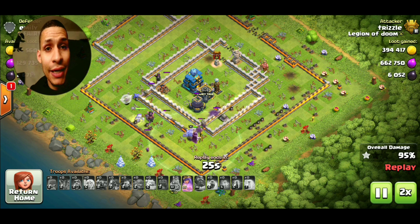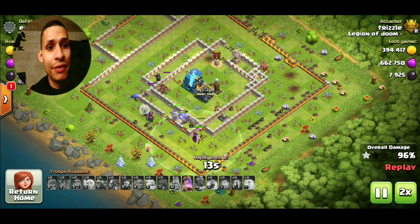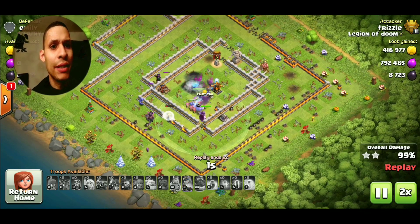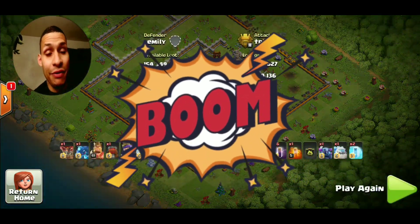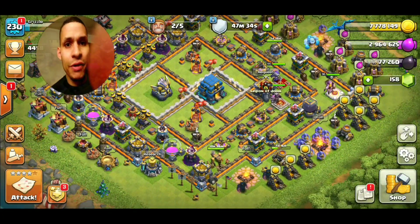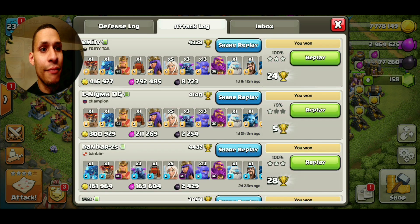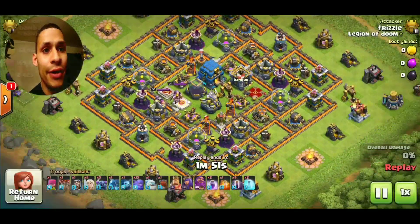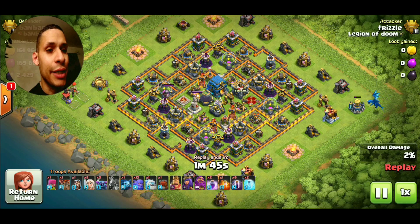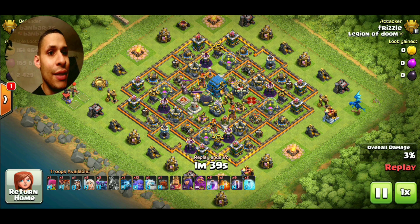Let's show one more replay for Town Hall 12. Again, another pretty much max base. We're going to start the funnel, get that Electro Dragon down, allow it to establish the funnel, then bring in your King on the other side. I probably should have dropped the Loon first, but I actually wanted the Electro Dragon to tank for that Balloon so it could get in there. The King goes in as it works its way into the middle of the funnel, then we'll get one or two PEKKAs down so they can start taking out structures.